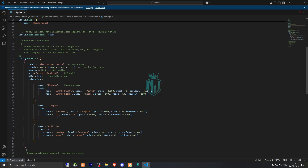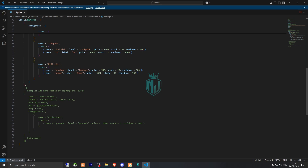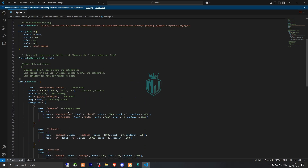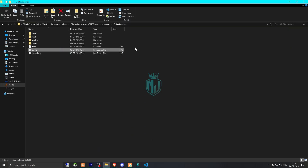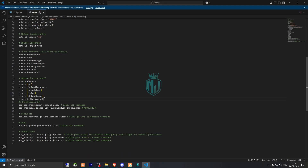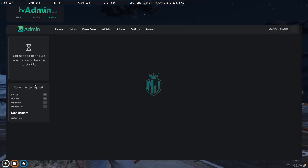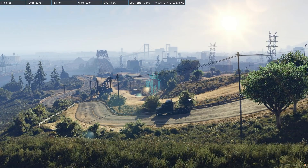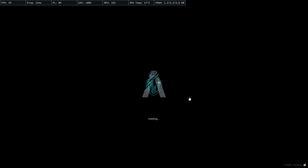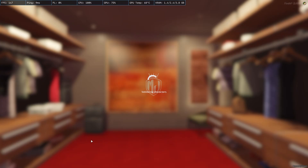Then we have the black market location. We have three categories: weapons, illegal, and utilities. You can change items, create more categories, and create more dealers as well. Let's go and ensure the script in our server.cfg file, then restart our server once and we'll get to see our new modern black market.